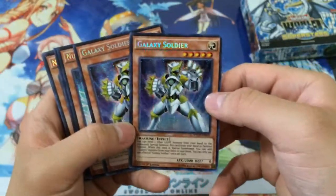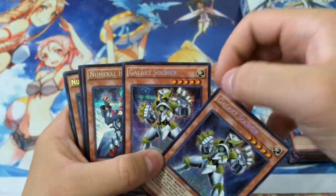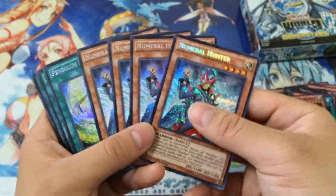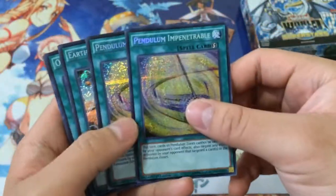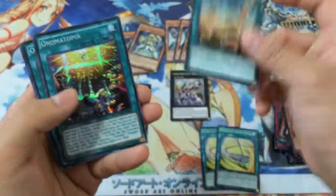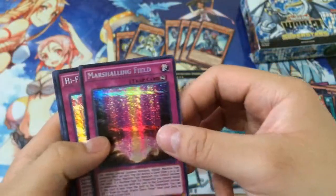Two of the Galaxy Soldiers — I think I slightly bent one of them. Four Numeral Hunters. Hopefully it turns out to be very good. We have two Pendulum Impenetrables, an Earth Shattering Event, two Onomatopoeia, a Marshalling Field, and High Five the Sky.